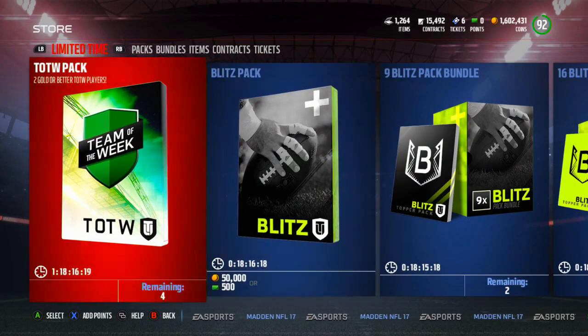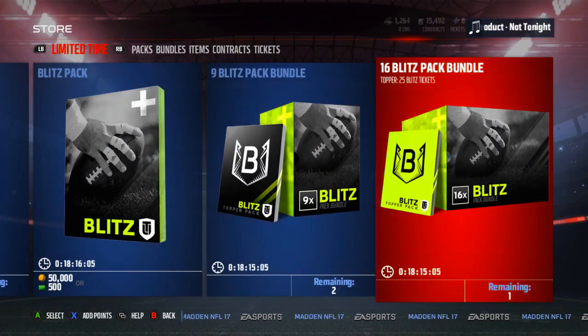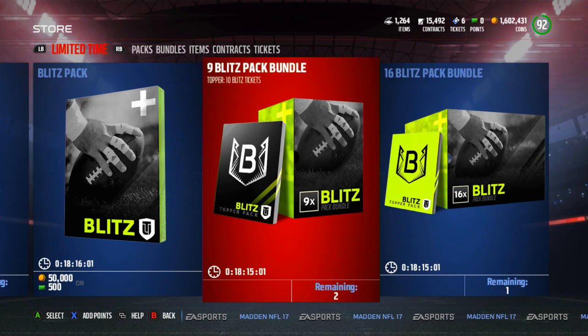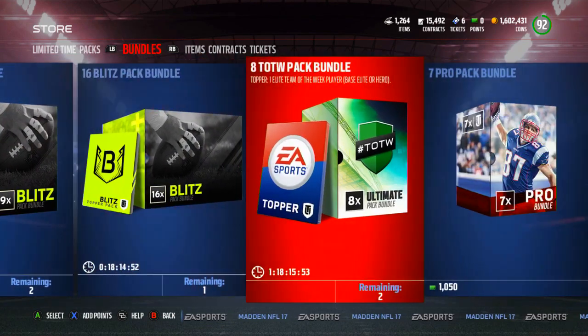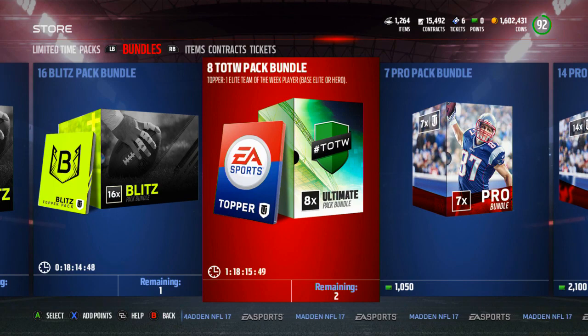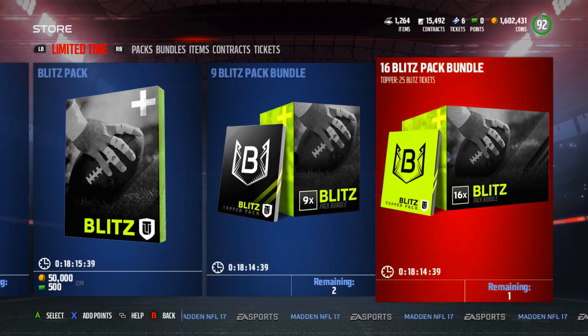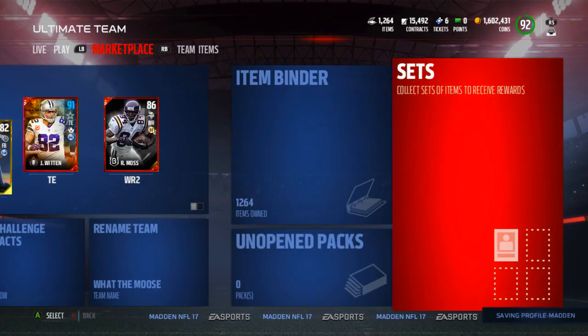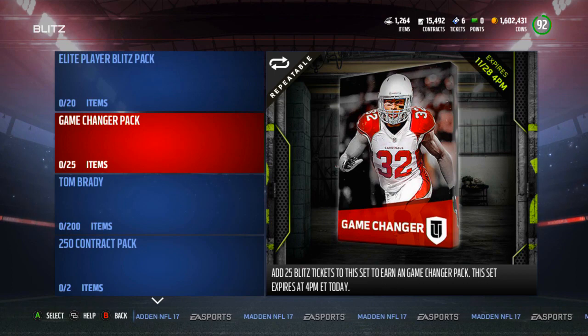There are also Team of the Week packs in the game where you get two gold TOTW players or better, though they don't seem to be available in the shop just yet. As for the blitz pack bundles: the big blitz pack bundle gives you 25 blitz tickets as the topper, and the nine blitz pack bundle gives you 10 blitz tickets as the topper. The Team of the Week bundle gives you an elite TOTW player as the topper, but it's also not eligible to purchase right now — I'm recording at 4:14 PM and these were supposed to expire at 4 PM, so things may be running a little behind.